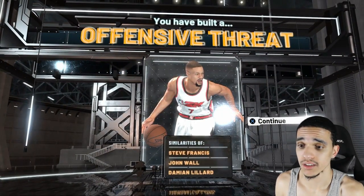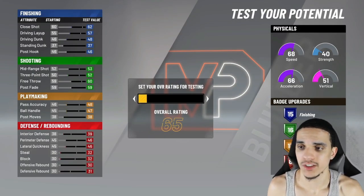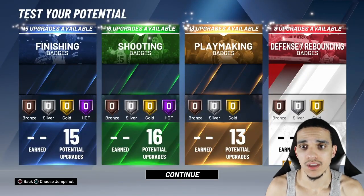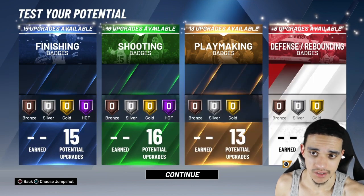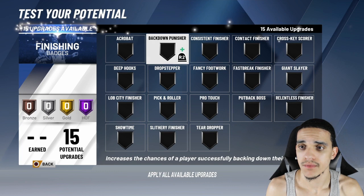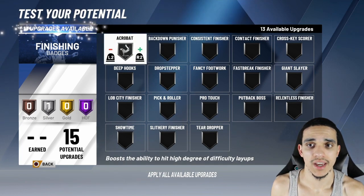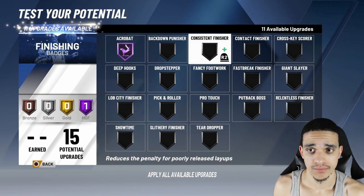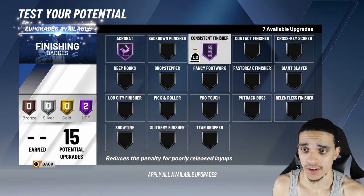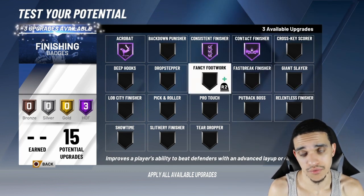You guys try out this build for real. These are test builds, so go ahead and throw it to 99 real quick. I'm going to show you guys my finishing badges. I fast-forwarded a lot of this stuff because I don't want to be rambling too much. I threw Acrobat on Hall of Fame, Consistent Finisher on Hall of Fame. My dude can drive and he can shoot. Contact Finisher — threw that on Hall of Fame. I still got three upgrades available.